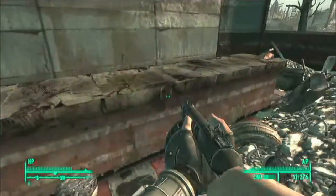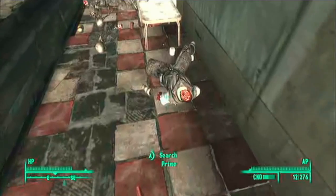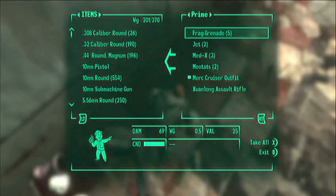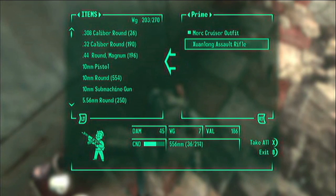This is one of the most unobvious, obvious ones. You'll find Prime's body right there, and when you search his body, you'll find the assault rifle. If you go to Jerry Street Metro Station and haven't done the terminals, his body will not be there, so don't do that. It's on his body, and it's gonna be the best assault rifle you can get in the game.